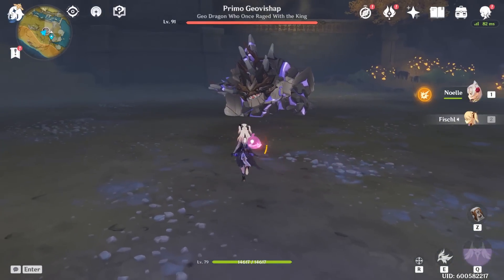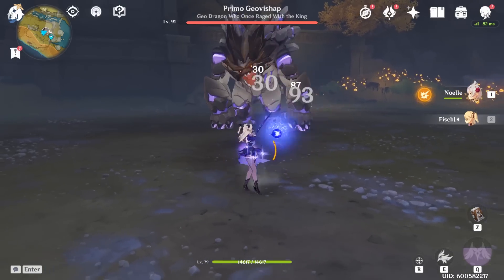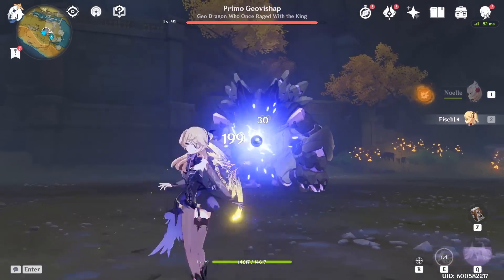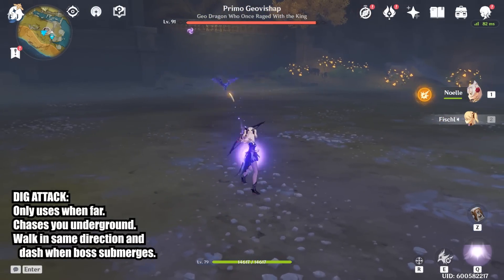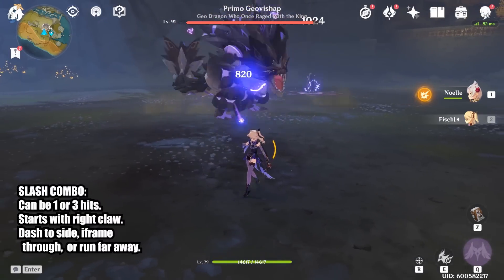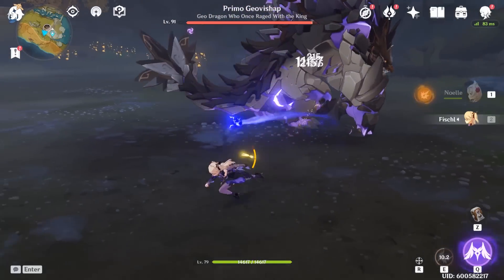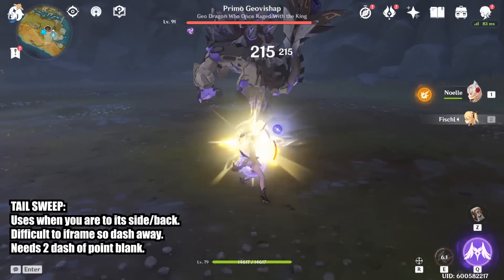Now that we've taken care of the boss's strongest move, I'll show you how to defeat him with a melee or ranged character. The boss behaves differently when you're far or close to it. He only does 3 attacks when you're far away. One attack is to dig underground and charge at you like a land shark. To deal with this, just walk in the same direction the boss is going and dash when he submerges entirely. If you are using a ranged character, just dash or run away from all the melee attacks.